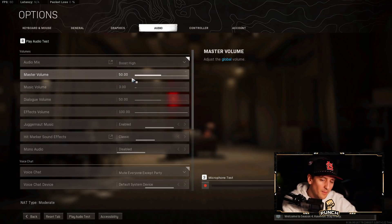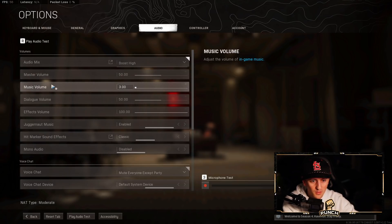Master volume is on 50 — all my actual volume control goes through my Astro Mix Amp, so if you have an external amp it's going to override what this setting does anyway. Music volume is on 3, just enough to know the game is running fine.